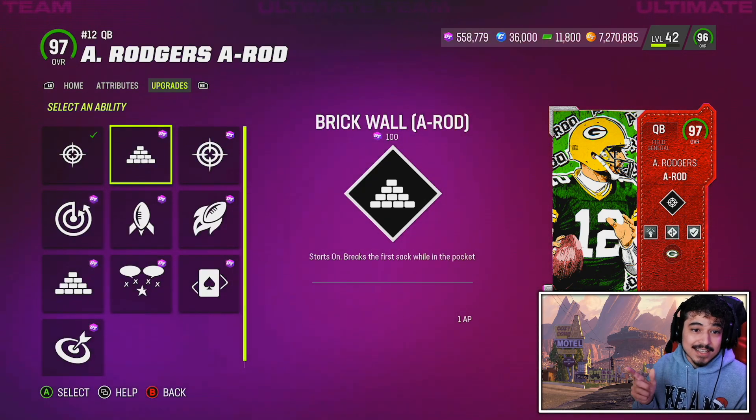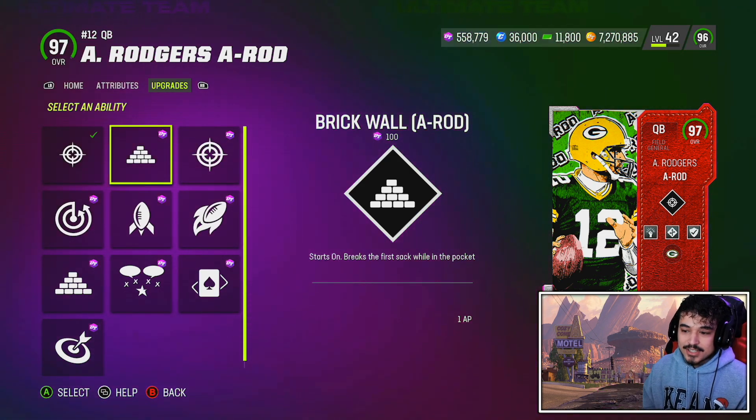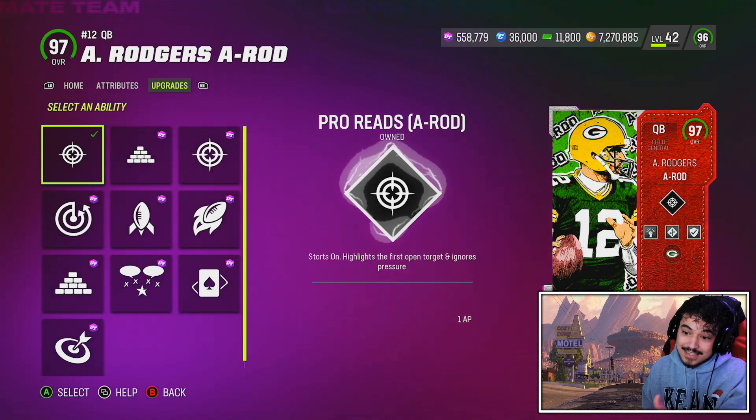The main reason I'm not running Fearless today is because of the one AP Pro Reads ability. He also gets Brick Wall, which could be interesting against like spinner or that DB fire blitz — he breaks the first sack while in the pocket. An interesting ability that I might give a try later on stream.